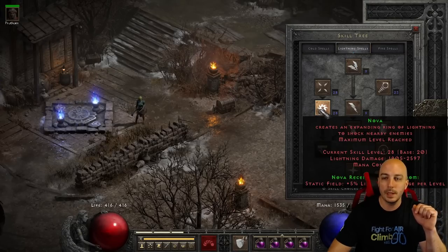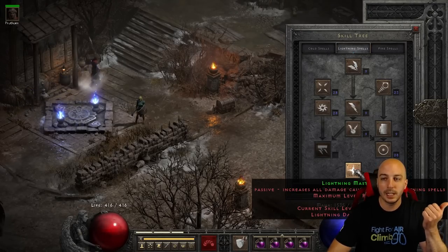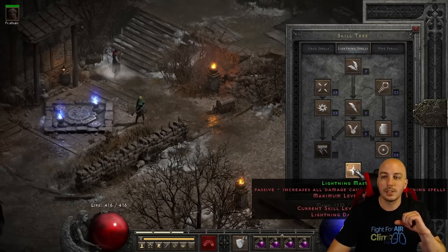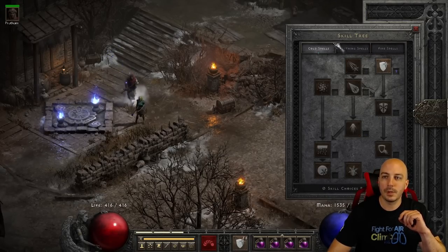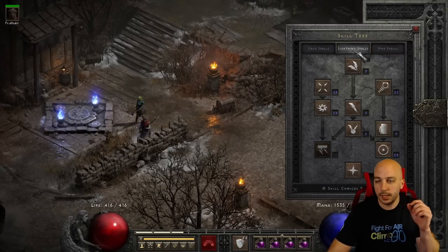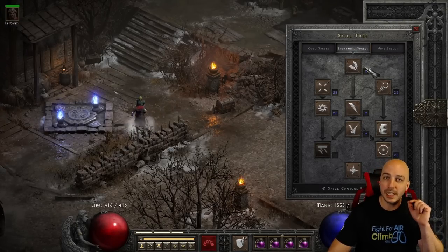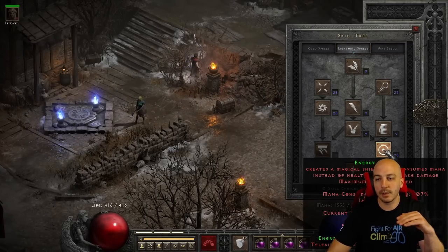So we're maxing out Nova, maxing out the synergy of Static, and maxing out Lightning Mastery as soon as possible. There are also one-point wonders you need, such as Warmth, and one point into Frozen Armor. Once you can get up to it, you can get a ton of safety with the remaining points from skill quests and leveling up.